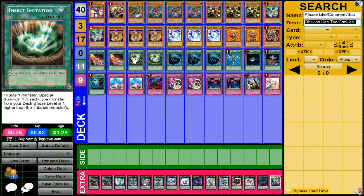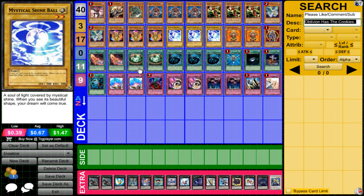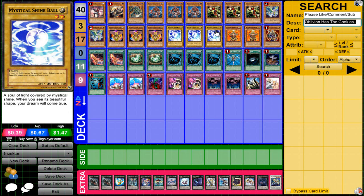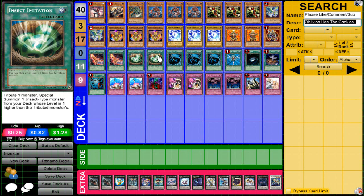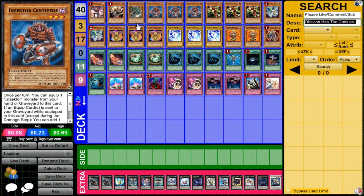I love Insect Imitation in the deck — I think it's a great card. What I like to do is hit Venus first turn, activate her effect three times so you get three Mystic Shine Balls from the deck. Then XYZ with only two for the Gachi Gachi, leaving you with one. Activate Insect Imitation, tribute that one Mystic Shine Ball, and special summon whatever card you need — mostly a Dragonfly. Then equip a Ladybug or Hornet, get your special summoning off, get the Centipede, Centipede equips, and you get your search chain going.